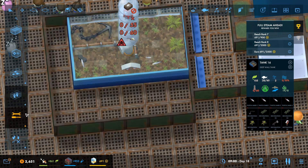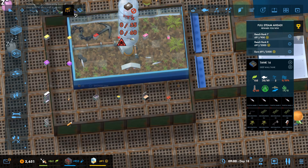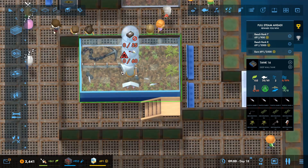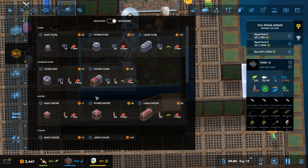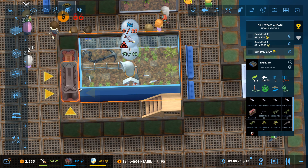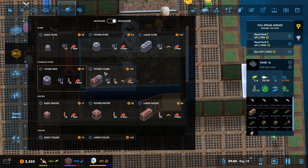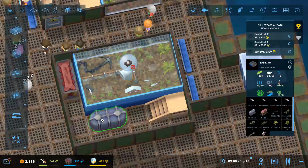I didn't put the filtration or temperature on - oh, that's made me so sad, I'm sorry. Keeping fish, man. So that needs that - let's get the filtration on that. It needs 60 temperature, which we can get from a large heater - we'll put that right down in the corner. And filtration - we need 55. Maybe a large filter is going to be sufficient, and then we need food as well.